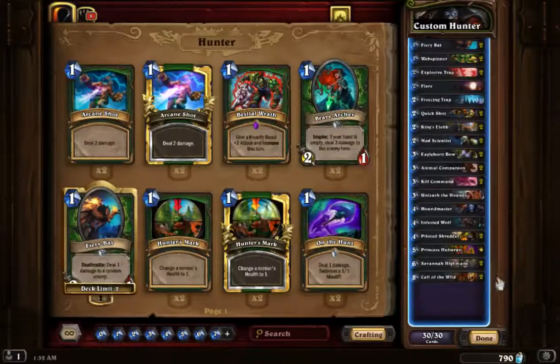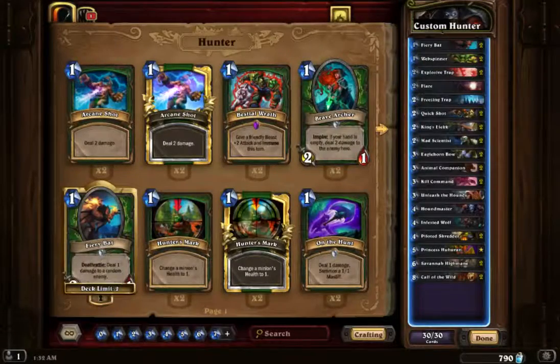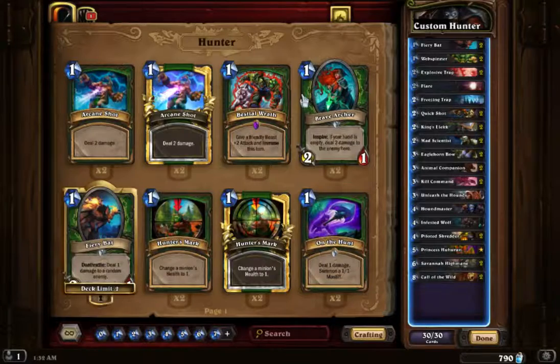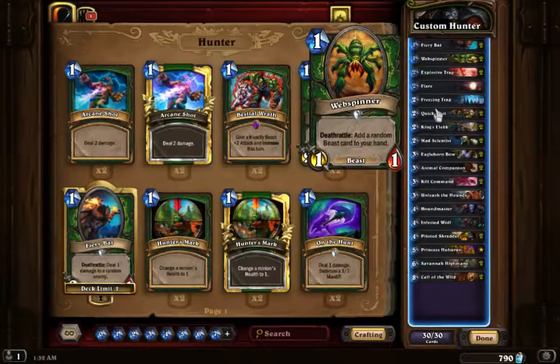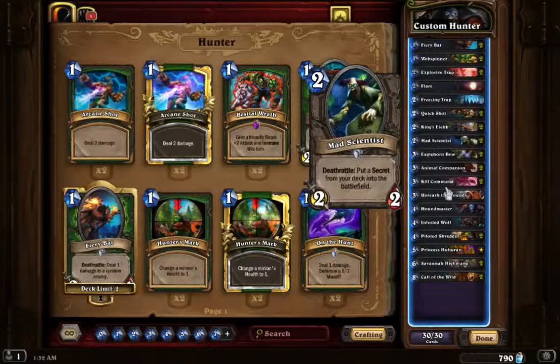Hello boys and girls, I just made a Hunter deck for Wild. I just wanted to finish a quest with it, but it seems like a pretty good deck actually. Hunter is ridiculously good in Wild — Web Spinner I think is from GvG, but the main thing is he still has Mad Scientist, and it makes the deck pretty strong.